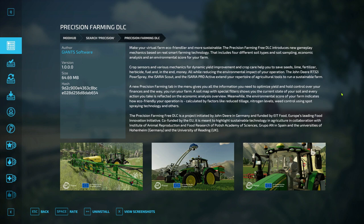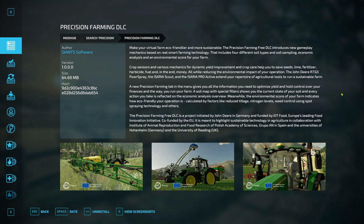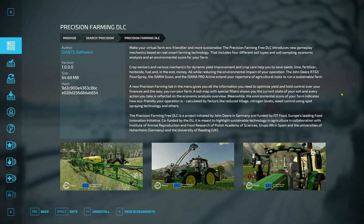Various mechanics for dynamic yield improvement and crop care help you save seeds, lime, fertilizer, herbicide, fuel, and ultimately money — all while reducing the environmental impact of your operation. The John Deere 732i power sprayer, the Isaria Scout, and Isaria Pro Active extend your agricultural tools. A new Precision Farming tab in the menu gives you all the information you need. The Precision Farming DLC is a project initiated by John Deere Germany.